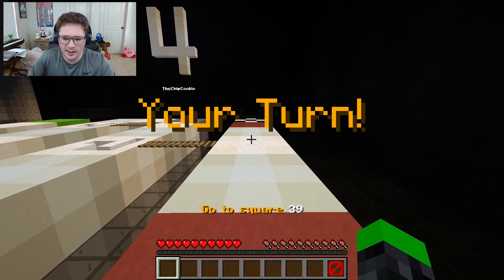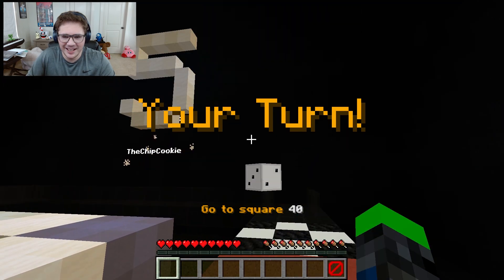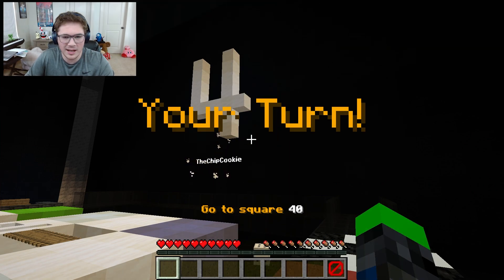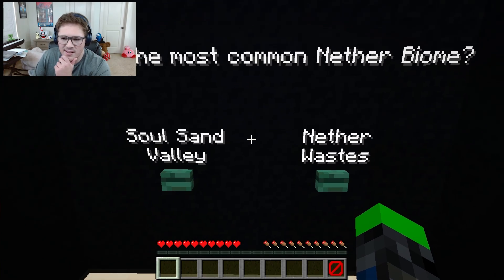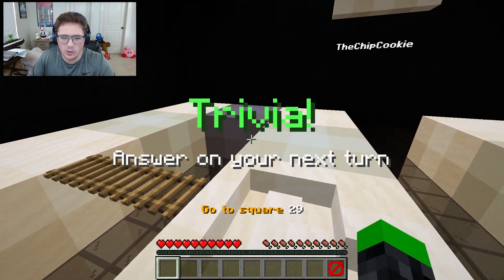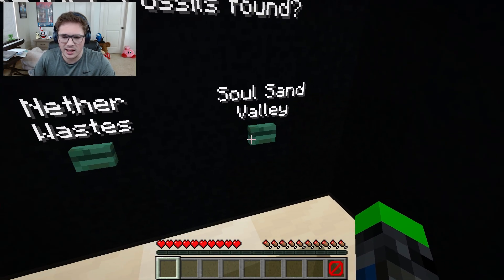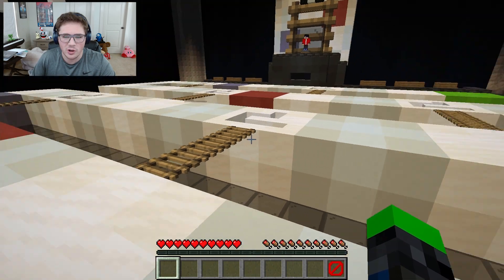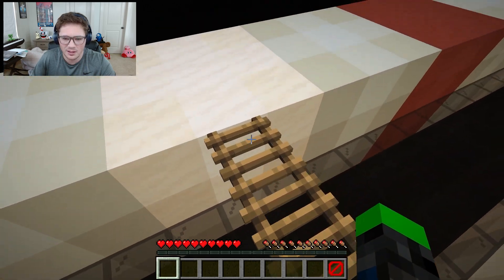Alright, we're almost back. Four. Now we can get a one or a three - come on, one or three. This puts us back where we were before. Surely we'll get a two. We got two sixes. Five. Three. Four. Come on, two - give me a two, please. You're joking. Oh, we got trivia. What is the most common nether biome - soul sand valley or nether wastes? I don't think the soul sand valley is very common. Another trivia - in which biome are nether fossils found? I think that's soul sand valley. There we go, it just makes sense - it's a valley. You're joking, you're actually joking, sir. Oh my gosh. Oh, that was cool. Oh, we can go on this - that's cool.